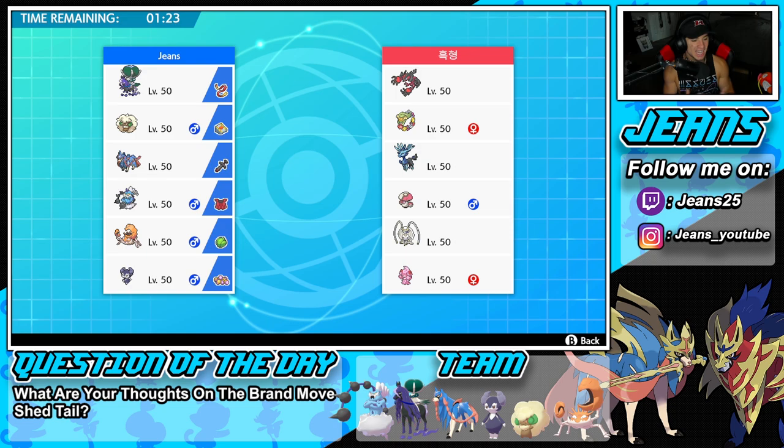First battle coming at you — we're going up against a pretty strong team. He has Comfey and a belt combo to pop Weakness Policy. He has Zygarde who can pop Geomancy with a Power Herb and keep a Pokemon like Amoonguss protected at all times. He also has Decorate out, Cramorant, and Pheromosa. I'm not sure how to go into this one.